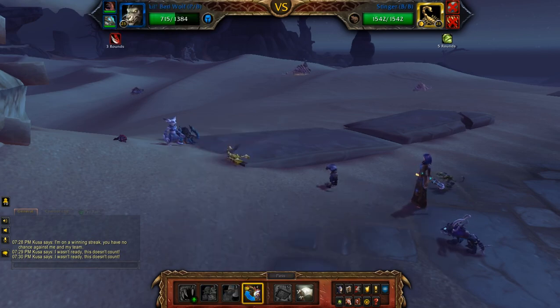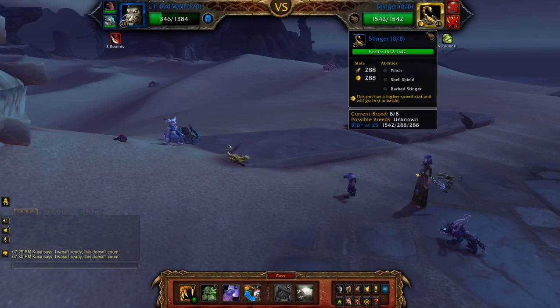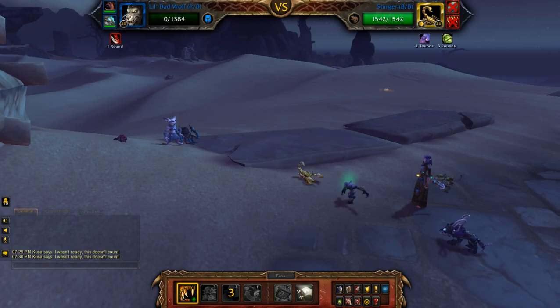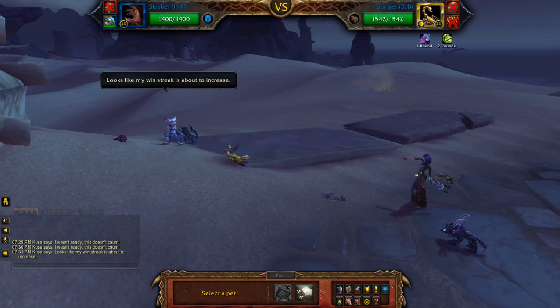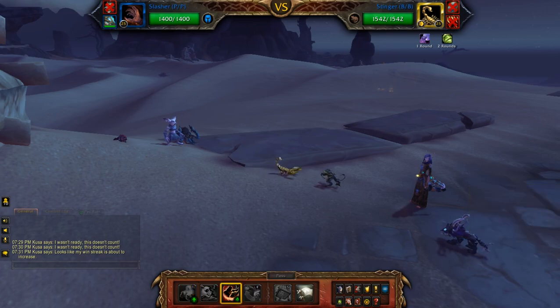I'll just stay with the wolf because he's doing pretty well. I might just Howl. It doesn't matter at this point because you still have your backup pet, the Flayer. He still has one turn on that so I may as well just hit Rampage.